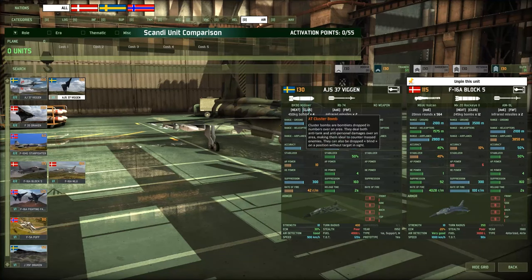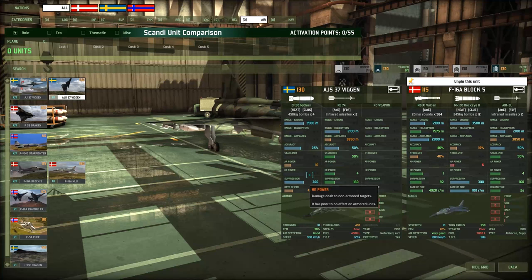When you compare that to the Viggen, it only has 4 cluster bombs. So particularly against things with 4 top armor value like the BU from the USSR, that's really not going to do much even with a direct hit. Yeah, it's much more dice-rolly, and the Block 5 is so consistent.